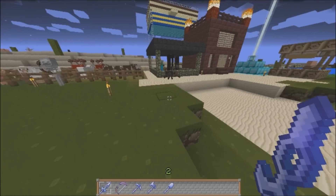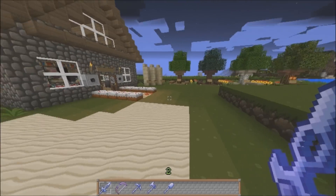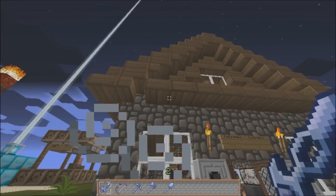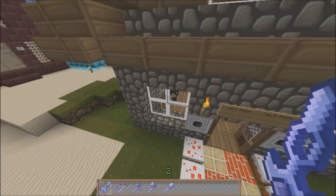It is still a work in progress, so not all mobs are done, as you can see over here. But regardless, this texture pack is definitely one of my favorites. So let's get started here. This is my main house, with the oak stairs, slabs, and planks.